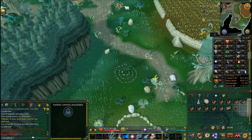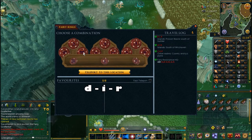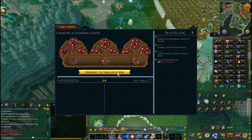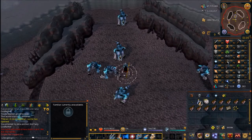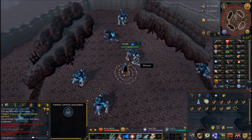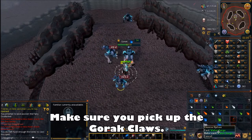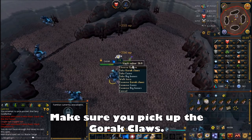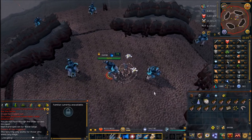Now use the fairy ring again to put in the coordinates for the Goraks. Click on it once you can and put in the coordinates D, I, R. Teleport to that location and you'll be surrounded by Goraks when you get there - this is why food is necessary if you're low level. All you need to do is kill one. Make sure you equip your actual weapon, not your Draymond staff. Once you kill the Gorax, pick up the Gorax Claws it drops - that's what you actually need. Once you have the Gorax Claws, teleport out using the fairy ring back to Zanaris.